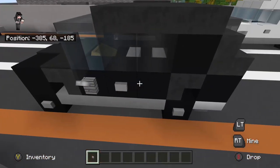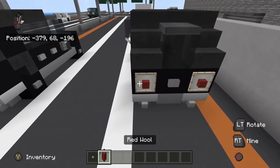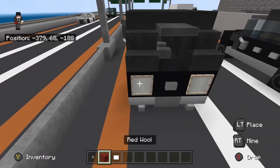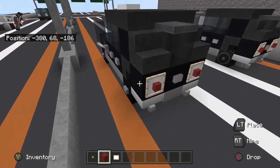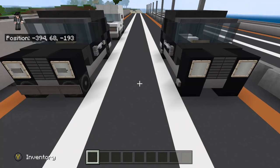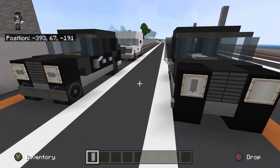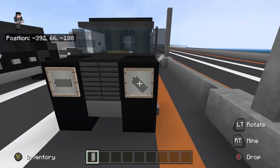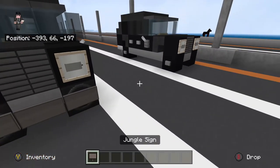Now for the decorating: to simulate door handles, just put buttons on the side of the car, and put a button for the trunk right here. Now for the tail lights, get item frames — I'm using red wool, but redstone blocks look real good too. For the front, reuse the item frames for the headlights. For the headlights I'm going to use gray banners, and basically you just flip them around to your desired location to make it look like headlights.